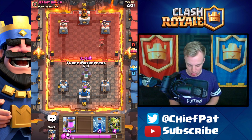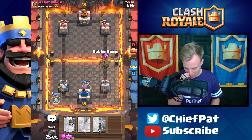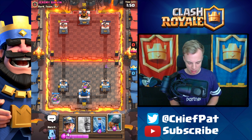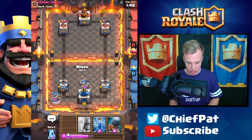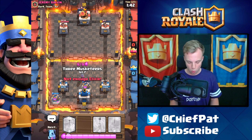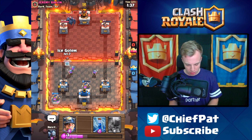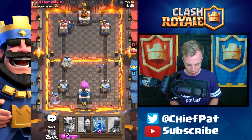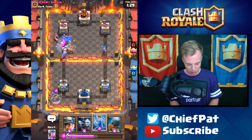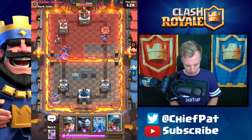Not bad for the very first push of the game. I'm going to get my Three Muskies ready. We're going to go crazy with our Goblin Gang for this Wizard, surrounding him beautifully. Getting ready for this Lumberjack — we've got our Miner once again to stave off the paint. I'm just going to go ahead and split our Three Musketeers. That's an aggressive play right there with the P.E.K.K.A. We're going to have to find a way to deal with it. I'm going to use my Ice Golem — the Musketeers will beat this P.E.K.K.A. up pretty badly right now.